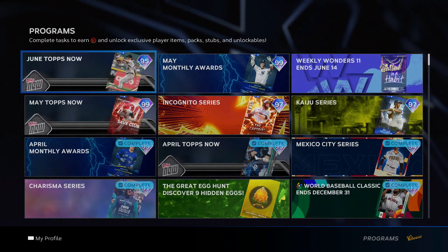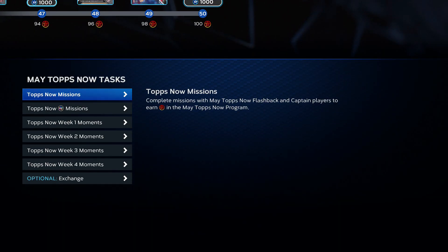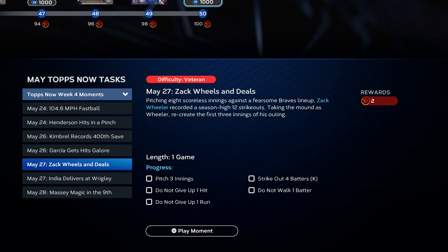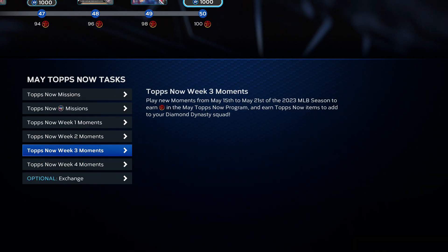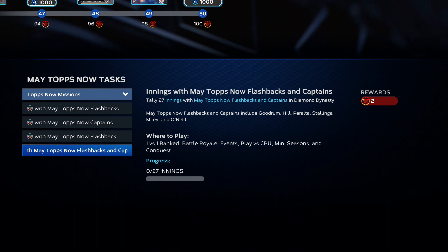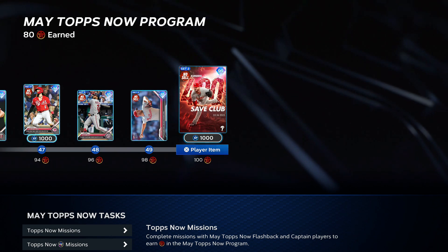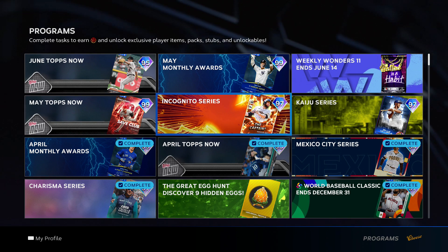Next we go to programs — the May Tops Now program. Team affinity might make you cry yourself to sleep, but May Tops Now could not be easier. Come in here, do some moments — they're pretty easy, not too time-consuming, and there's usually a thousand parallel XP. There's one with new players and one with flashbacks or captains — this time it's innings, which is a little longer. But the point is you get 44 non-sellable cards as you go. Add those 44 to the 90 from team affinity and you're already at 134 — that's basically Big Poppy and the Goose right there.